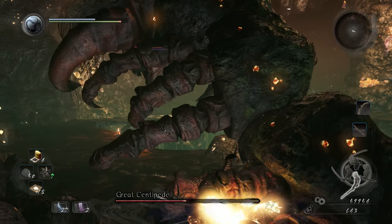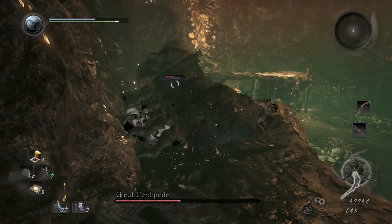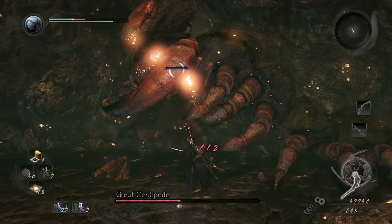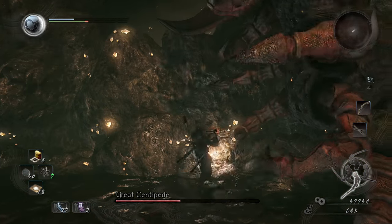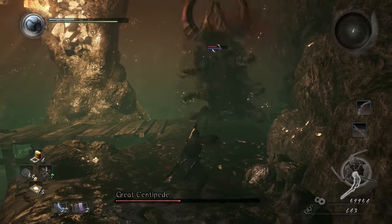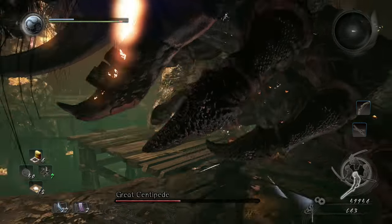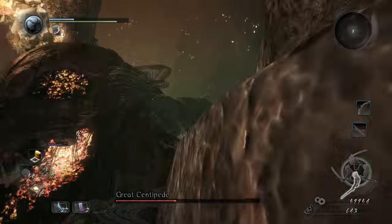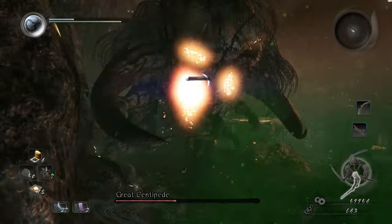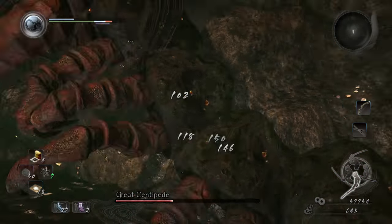After you do a body shot just get ready to block, even if you get behind him, because he's gonna do that pinching mouth weird thing that goes through his own body. It really threw me off when he went through his body to turn around the first time I fought him.